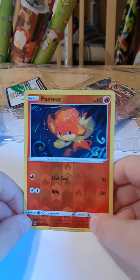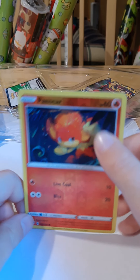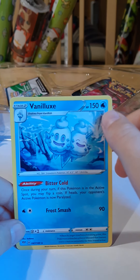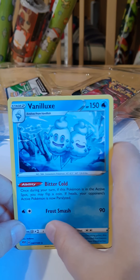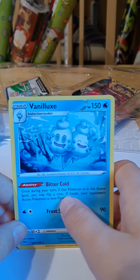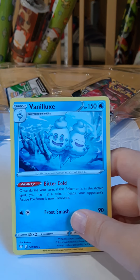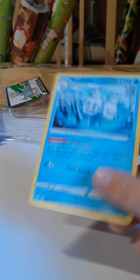Pansear — another pretty weak one, only does 20 damage. But this next guy is our first good card from the second pack, with 150 health and 90 damage. Bitter Cold — once during your turn, if this Pokemon is in your active spot, you may flip a coin. If heads, your opponent's active Pokemon is paralyzed. That's pretty good.